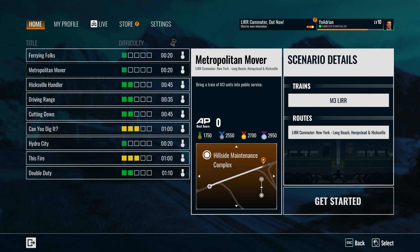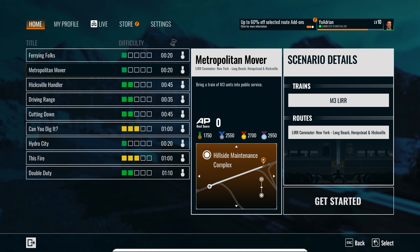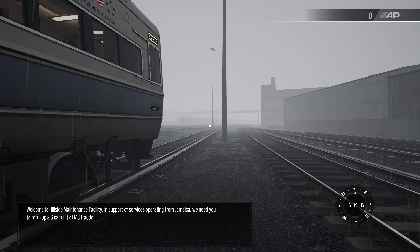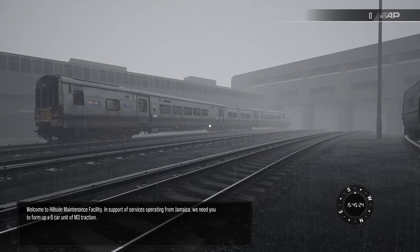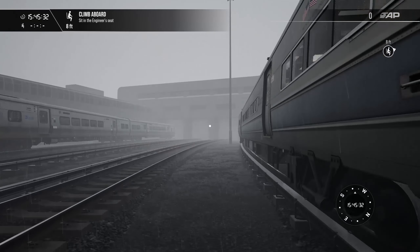What's up everyone, welcome back to TSW4. We are going to be doing a scenario today on the brand new LIRR from New York to Long Beach, Hempstead, and Hicksville route. We're doing a scenario called Metropolitan Mover — bring a train of M3 units into public service. Let's hop right in. Welcome to the Hillside Maintenance Facility. In support of services operating from Jamaica, we need you to form up a six-car unit of M3 traction. I'm assuming this is going to be our train here.